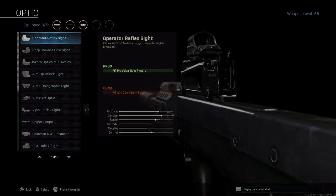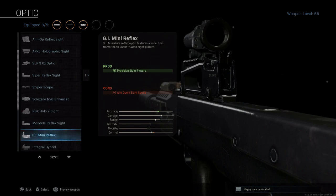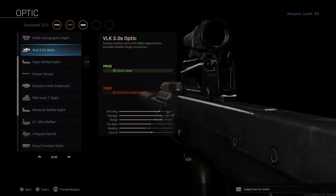For the optic, it's really personal preference. I've been running the VLK 3x, a Russian magnified sight. It gives a good field of view, helps you see where your shots are going, and adjust quickly due to this weapon's recoil. Another recommendation is the integral hybrid — the Leopold hammer gives you 3.25x zoom plus a red dot sight for closer quarters. The VLK is a 3x-only option but its field of view seems much better for this weapon to help mitigate recoil.